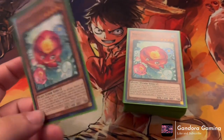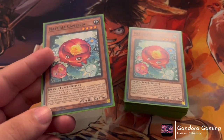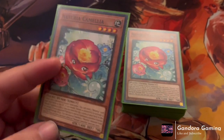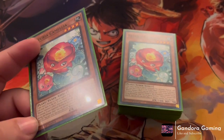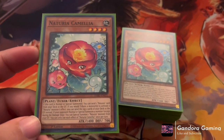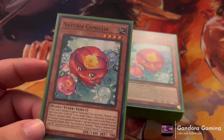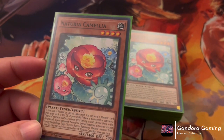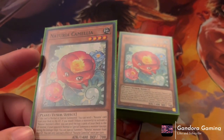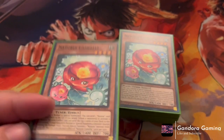First, we play three Naturia Carmilla. Carmilla is a fantastic support card — legacy support, Level 4 plant tuner with 1400 ATK and 700 DEF, making her one of the strongest Naturia monsters. One of the biggest issues with Naturias is that they're kind of weenies — monsters with 200 ATK are the best we had. They all have great effects, but Naturia never had a good way to spam the board. Now we don't always need Ant Jaw because Carmilla is just a one-card starter, which is fantastic.